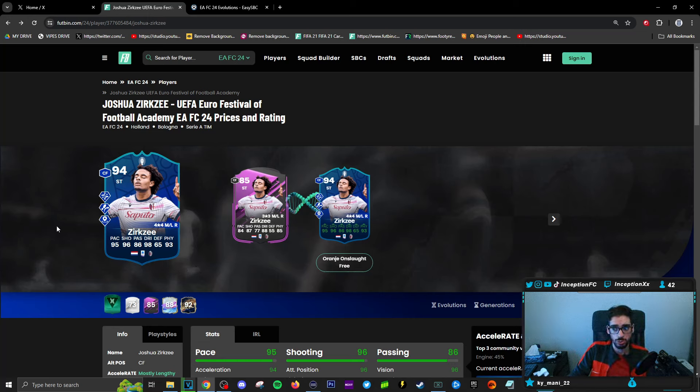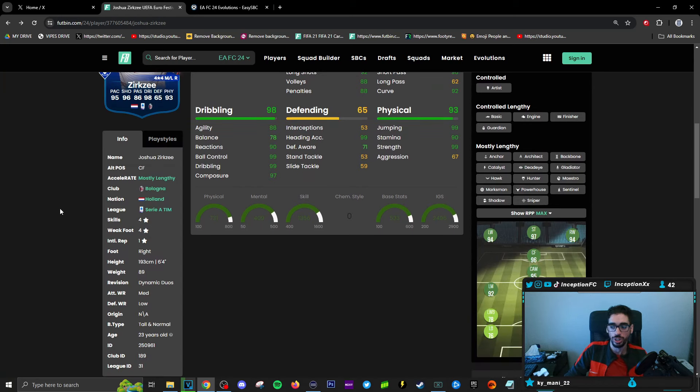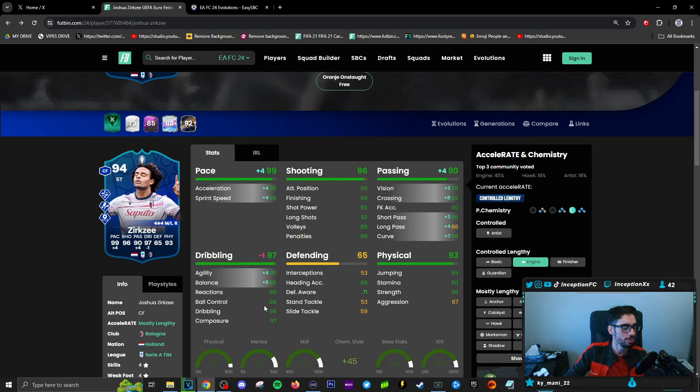He's one of those selections. As a striker, Trivella Plus would be nice. Technical Plus to compensate for body type would also be nice. But remember they're also adding the Press Proven to a card like this. As a more physical-type attacker who's 6'4", he is going to feel a little bit more responsive to work with, which is a W. This card is really well formatted for the engine chemistry style, so you'd try to improve his dribbling as high as possible, and the Press Proven can compensate that area a little bit because he's a physical-type attacker.